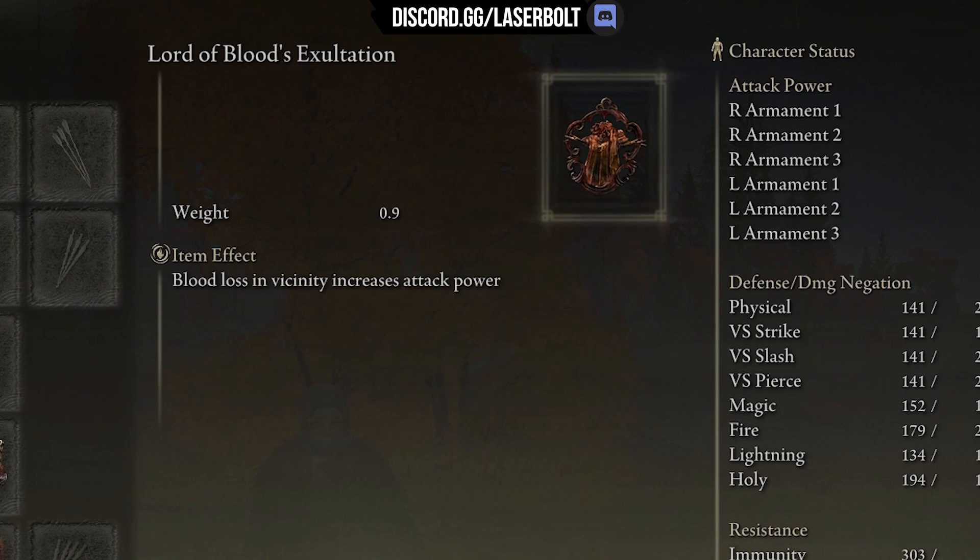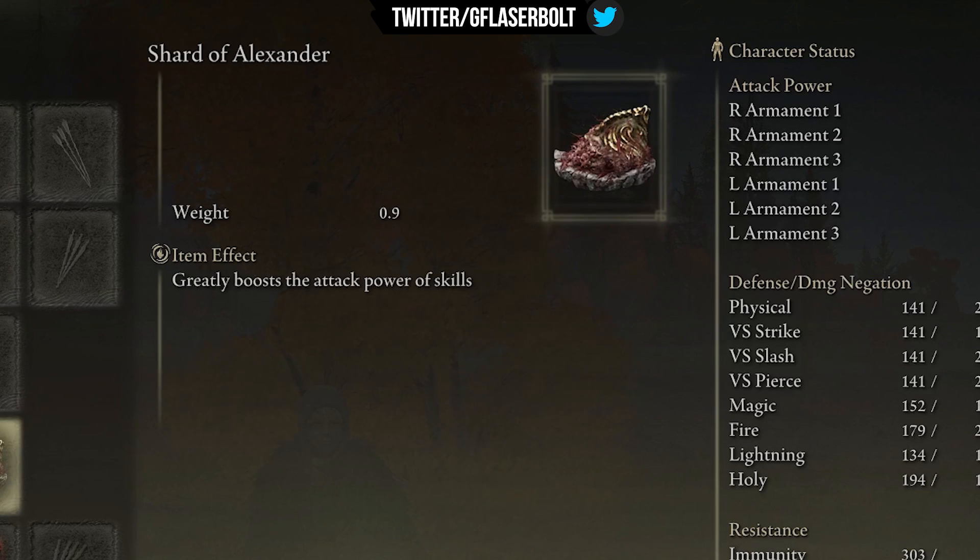Lord of Blood's Exaltation deals 20% more when blood loss is in its vicinity, boosting attack power by an additional 20%. The last talisman is Shard of Alexander — you may be sick of this one, but it's the number one talisman, it's what makes things happen, and it deals 15% more damage.